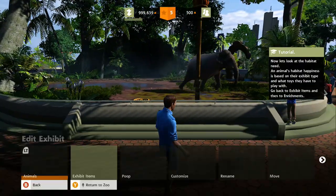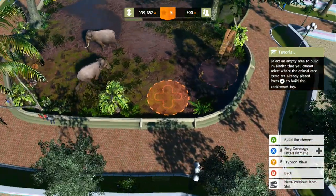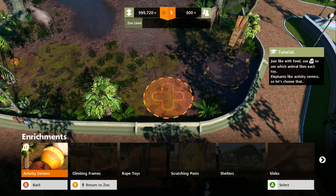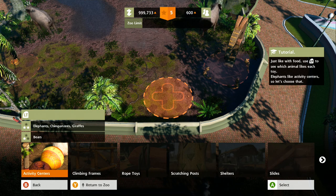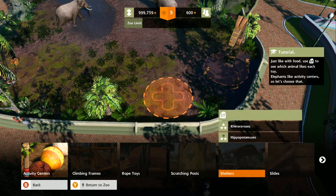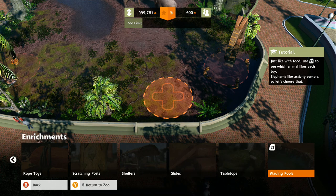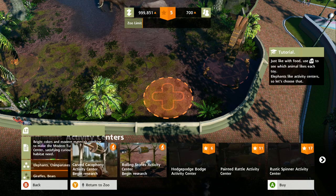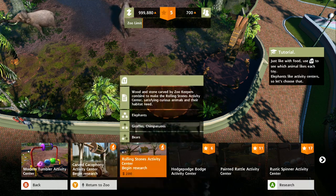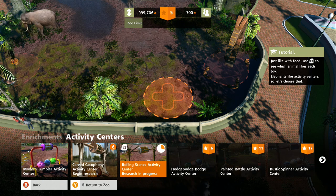Enrichment. Select an empty area — okay, build. Just like with food, use LT to see the wood animals. Oh, I don't have that one unlocked — only that one. How long will this take? Give us some time.